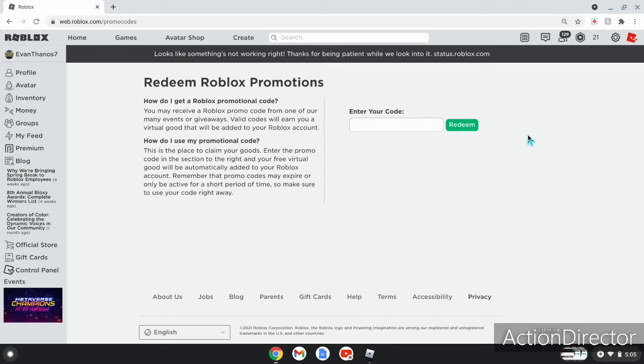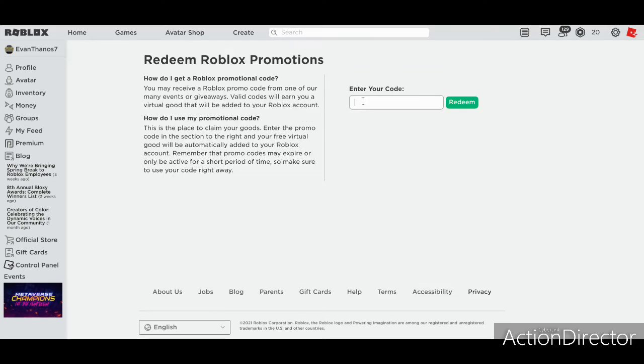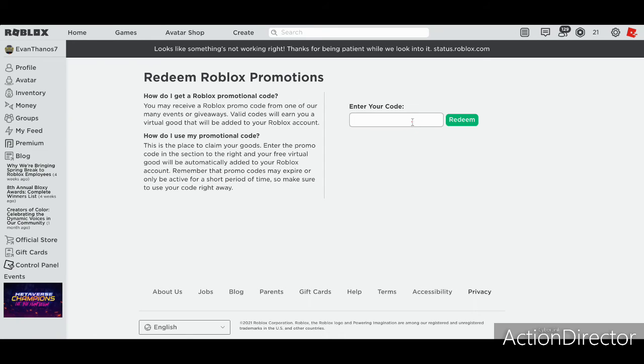Click that and it will bring you here. You're gonna want to type in the code: RobloxEDU2021 — that is R-O-B-L-O-X-E-D-U-2021. I'll make it in big bold letters on screen so you can see it better. And onto the next one — here's the second code, and that's it. Bye!